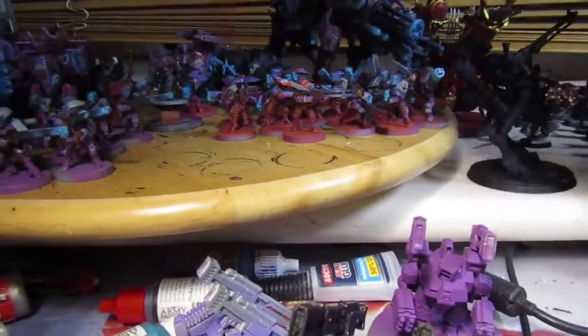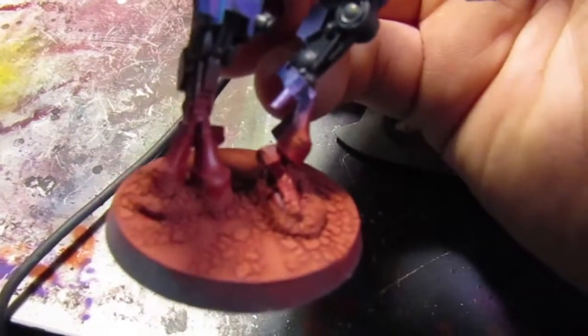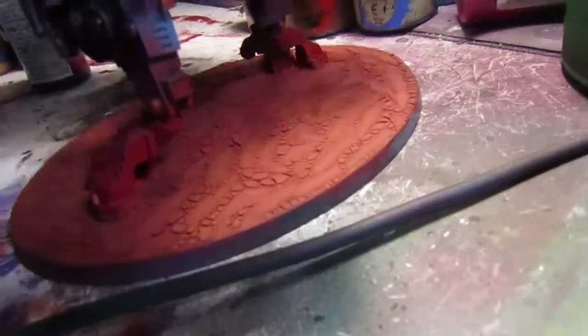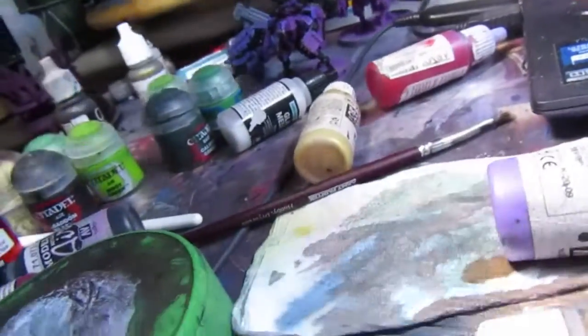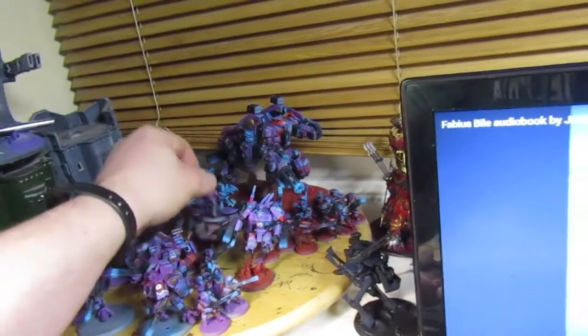That one actually turned out pretty decently — here's Commander Quick Draw, or Fusa depending. The base turned out pretty decently, and the riptide base I kind of prefer — it looks like there are tracks, almost like vehicles have been dragged through. He's done. I haven't decided on the base rim color yet — might do black, might do brown; I'll see which paint I have more of.